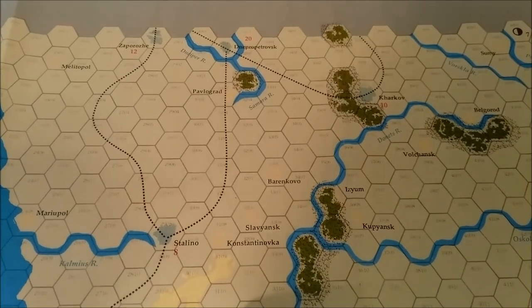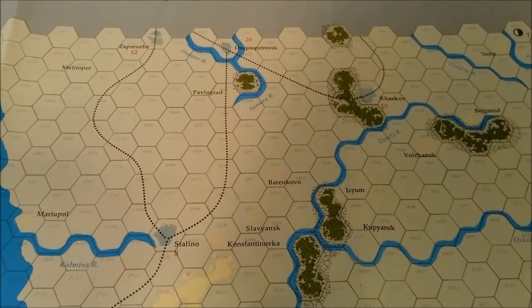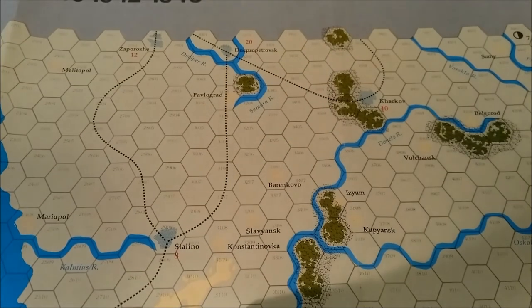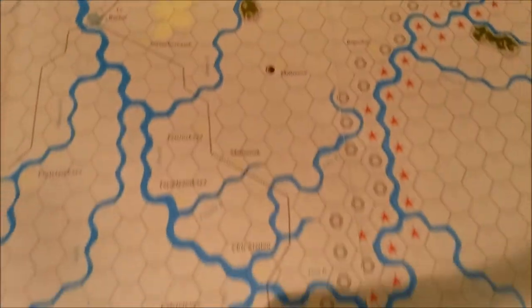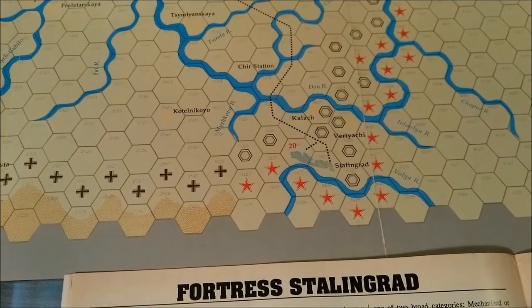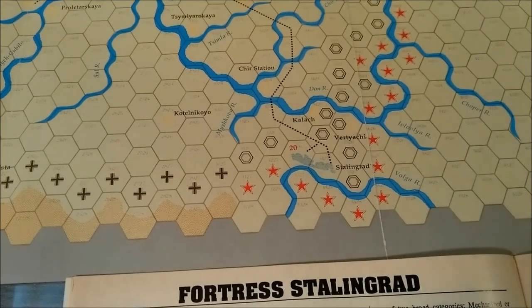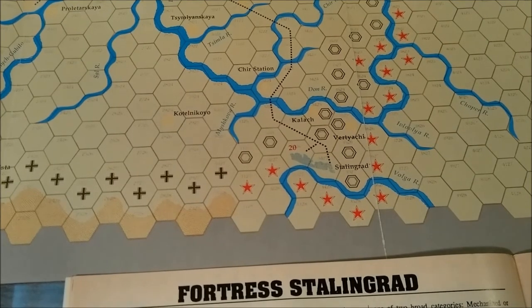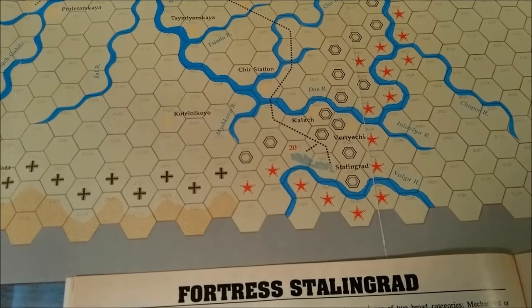The map stretches from Dnepropetrovsk and Zaporozhye in the north down to Stalingrad in the east. On the actual geographical axis, Stalingrad is in the east and Dnepropetrovsk is in the west. The southern edge includes Maikop, Novorossiysk, the Kerch Straits, and Krasnodar.